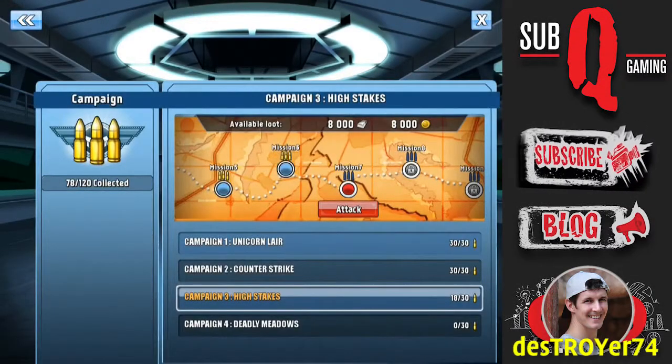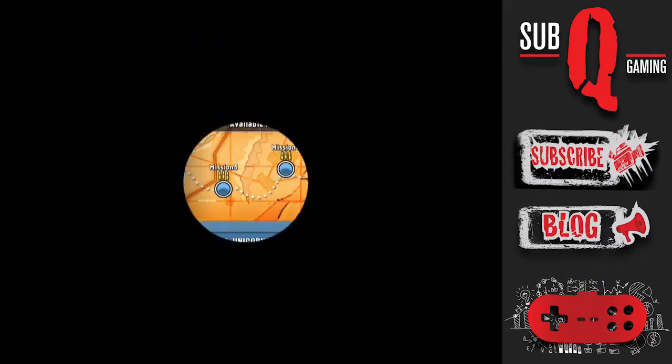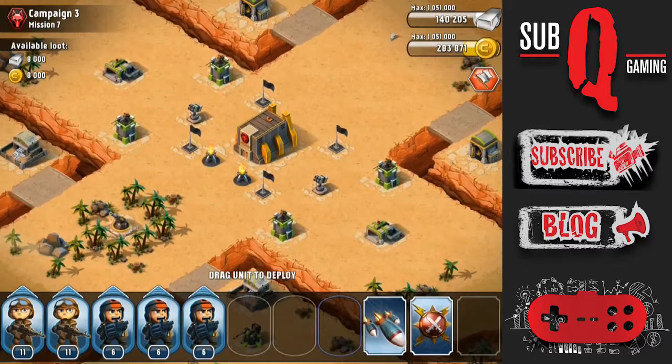Hey guys, Destroyer here with Tiny Troopers Alliance Campaign 3 Mission Number 7. I'm still at Headquarters Level 5. My Riflemen and Grenadiers are maxed with Level 8 Health and Damage.